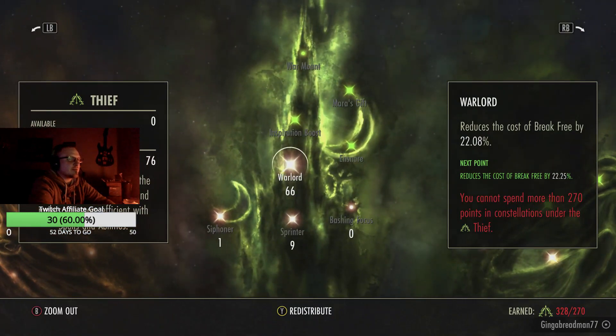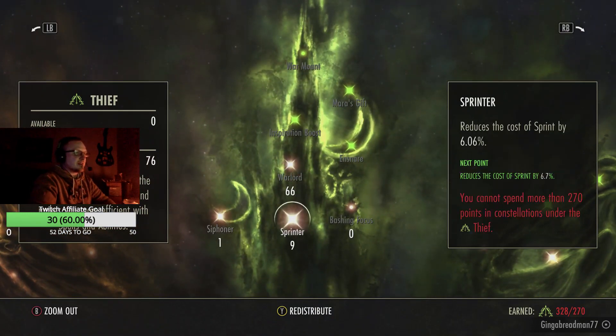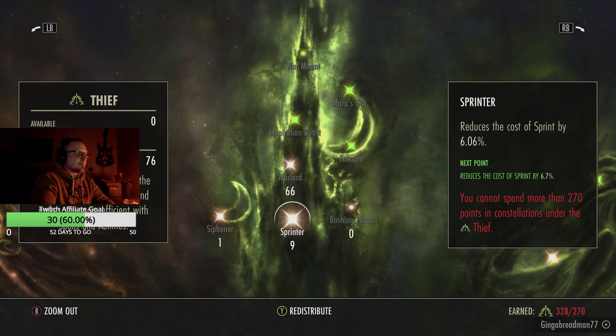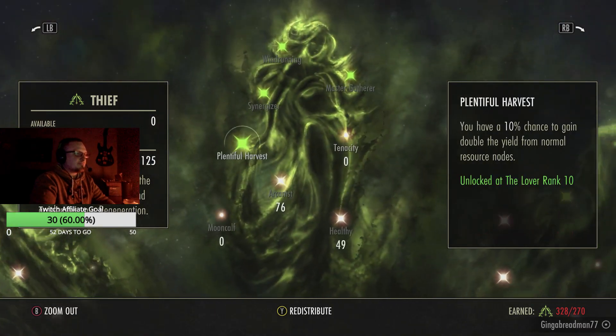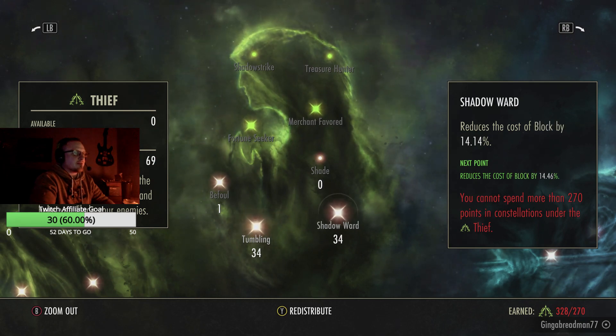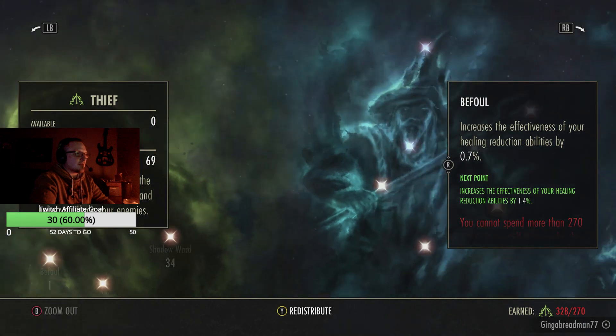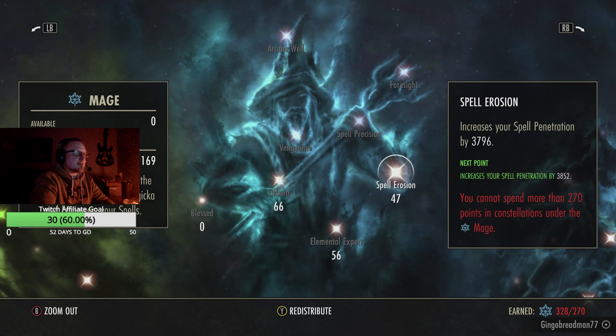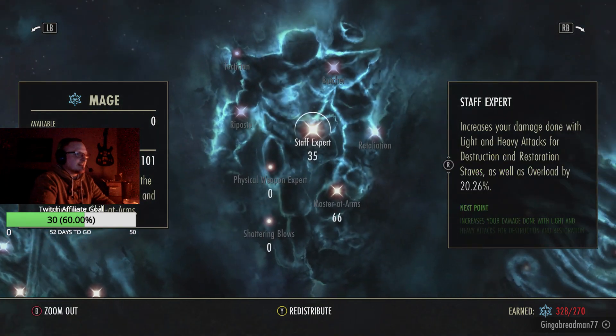66 in Warlord — you want a large amount in there for Break Free since you get CC'd every five seconds in Cyrodiil. Six percent into Sprinter to help out with your Boundless Storm buff. 76 in Arcanist, 49 in Healthy to boost health recovery, 34 in Tumbling and 34 in Shadow Ward — that gives you a flat 14 percent between both. One in Befoul because we're running a disease glyph on our inferno staff. 66 in Elfborn, 56 in Elemental Expert, 47 in Spell Erosion — this works really well with your spell penetration, and when you're overloading people their resistances aren't going to be able to handle it and you nuke them. 35 in Staff Expert — it still increases your damage with light and heavy attacks, destruction and restoration staves, as well as Overload by 20 percent, so it's like a free Elegance set.